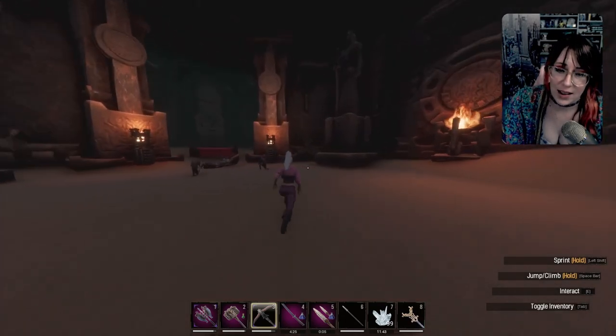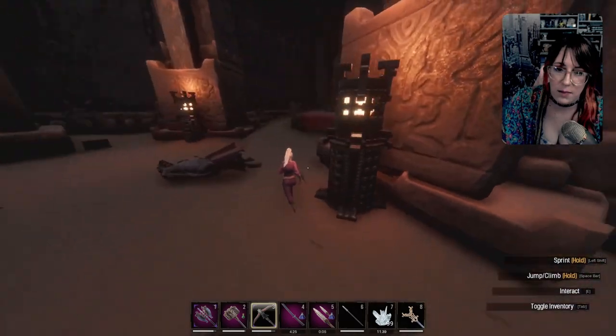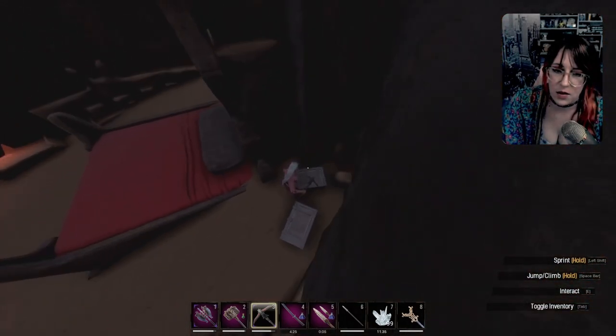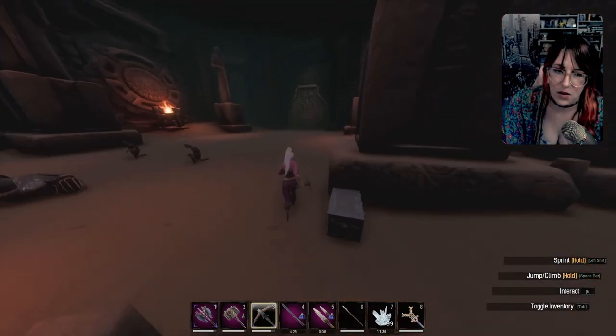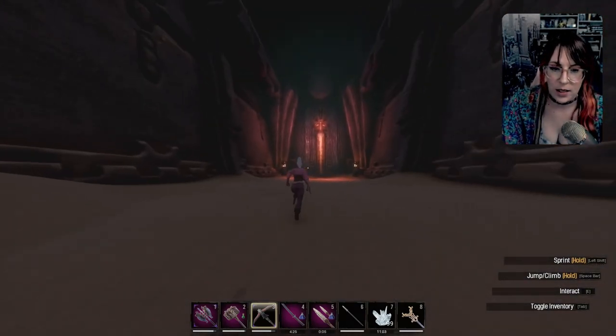Just before I leave, there are a bunch of boxes that you can get that have gold and silver in them behind the bed, and one that has gray lotus. It's a fairly nice place to come get gray lotus — it's relatively easy if you're trying to level up your sorcery. Onto the next door — the red door — we're gonna go down there.